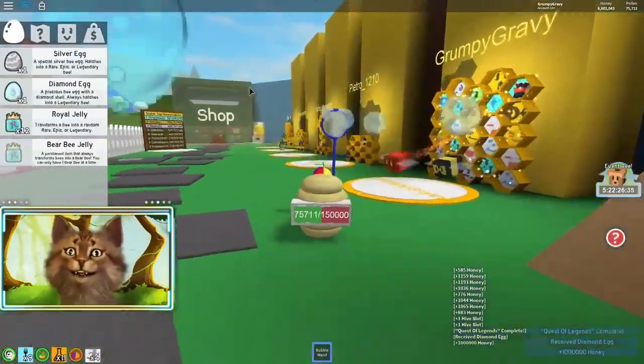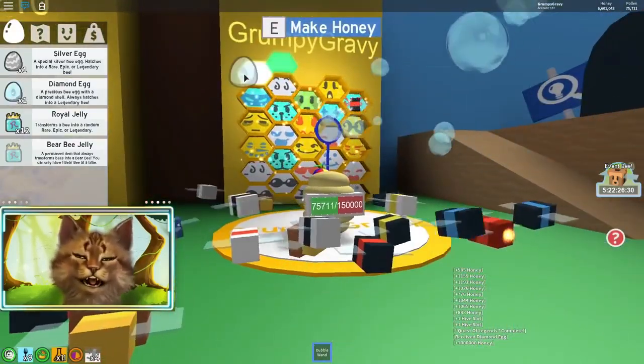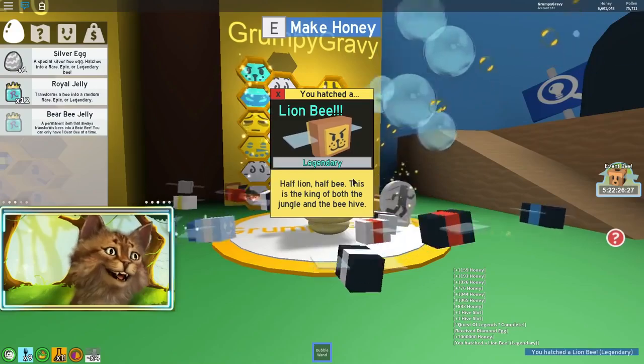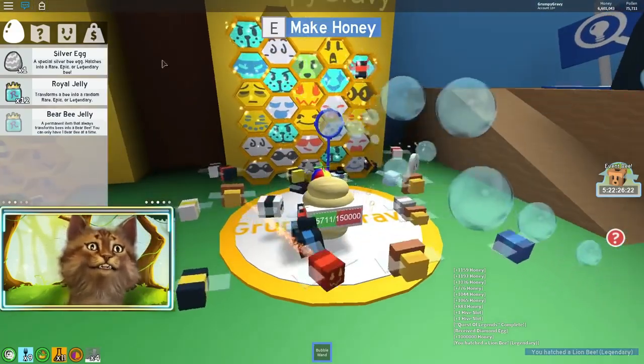Oh my god, we did it! Now we can put the diamond egg here. Ready, guys? 3, 2, 1 - Lion bee! We got another lion bee. Oh my god, we have 4 lion bees! And let's see the silver egg too.